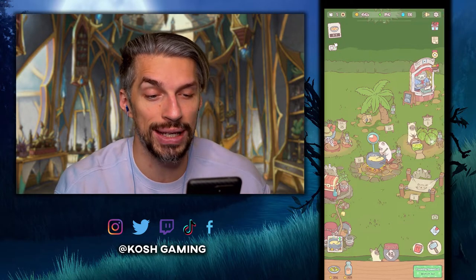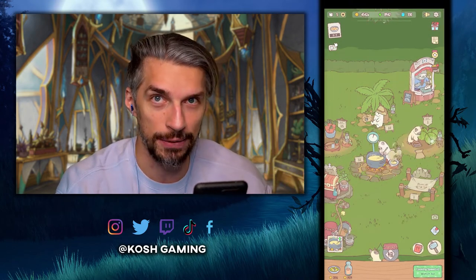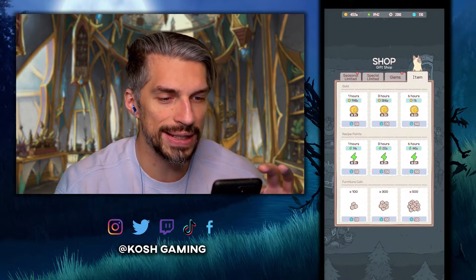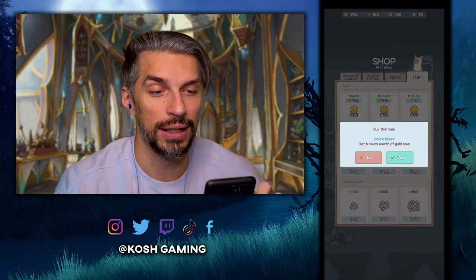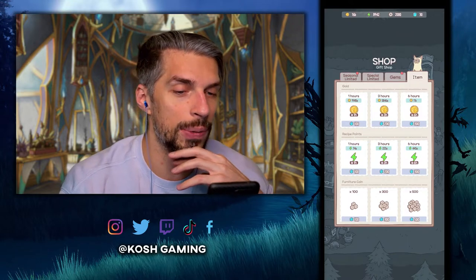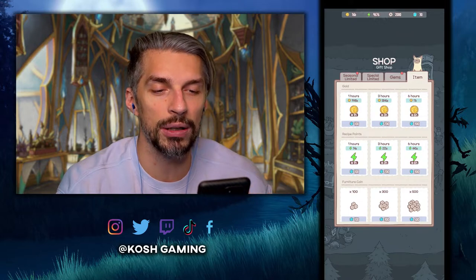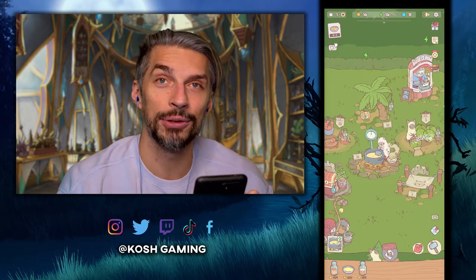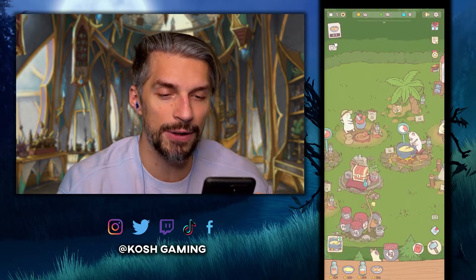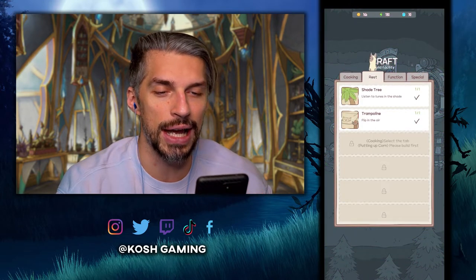Let's try spending all our diamonds on gold to see if we'll have enough. We have enough for six hours of gold — that's 11 to 16 billion, which still isn't enough. If we calculate it: six hours times ten is 60 hours, about a few days of gameplay just to unlock the next building. You can upgrade things along the way for more income, but it won't make a huge difference.